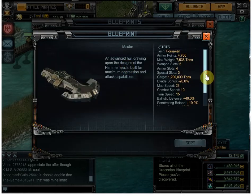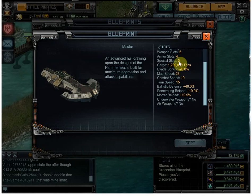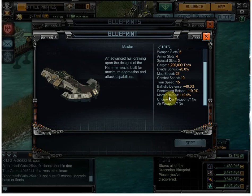So I got the Mauler. The nice thing about the Mauler is that it has three specials, whereas most of the Forsaken ships — at least the bigger ones — only have two specials. And this ship is really designed for either missiles, which is penetrating, or mortar. You get bonus reload on both of those.